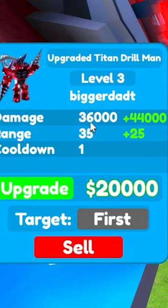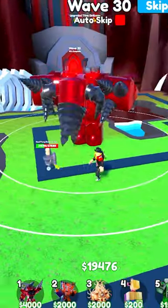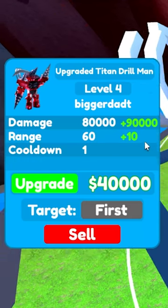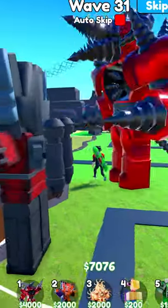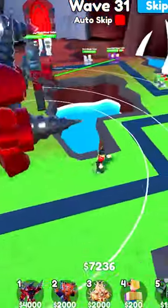Upgrade him to level 3. Now his damage is 36,000 — he goes up by 44. His range is 35 and his cooldown is still at 1. Bow to me, Toilet. Now he's at 80,000 damage and he goes up by another 90. His range is 60, cooldown still 1. He's eating them. What the freak? Oh my god, he's eating them.